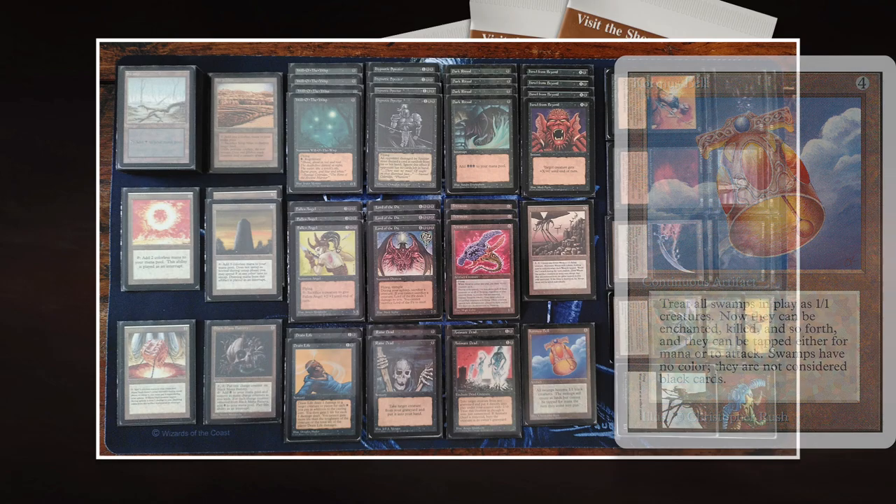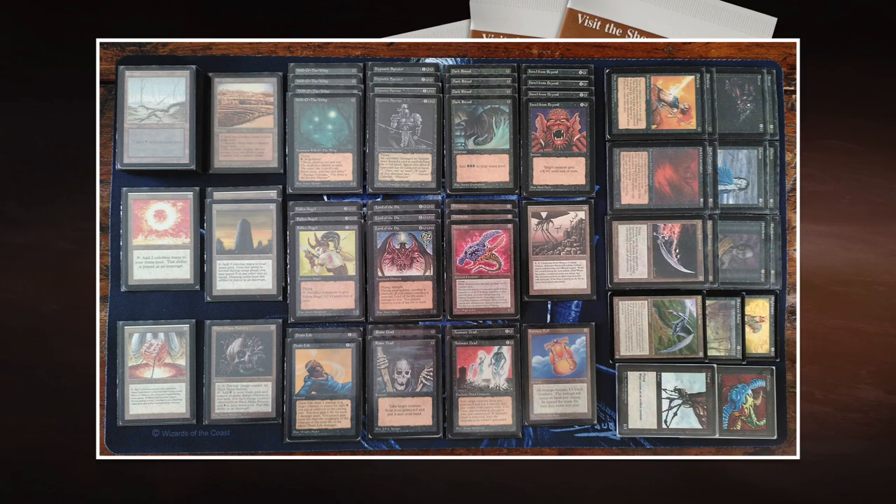That's not so bad, because when you cast Lord of the Pit, it's probably pretty late game — unless, of course, you've used one of the Dark Rituals that's in his deck as well. But let's assume he doesn't, that he's hard casting it later in the game. Then it's actually not really a problem to sacrifice some of your swamps to the Lord of the Pit.